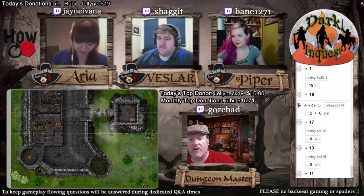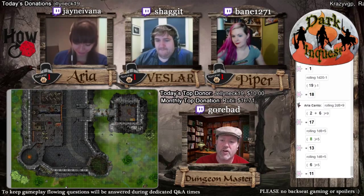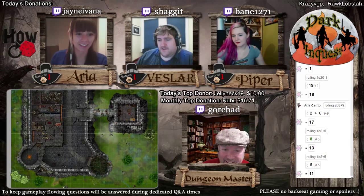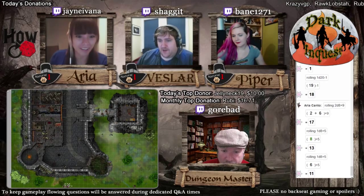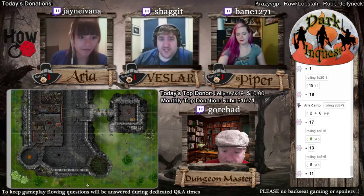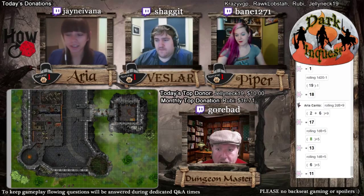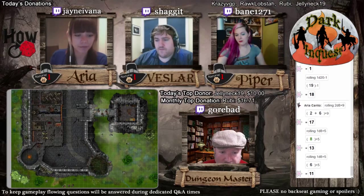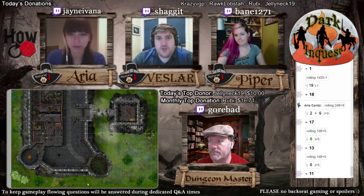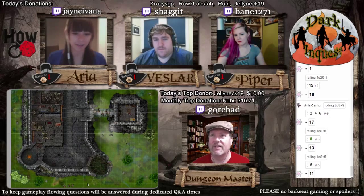You skirt through the edge of the forest towards the southernmost side. There's also more tree cover on this side. Now we see that one skeleton. I say we kill this one. There's also more tree cover over here so you're able to see it clearly.